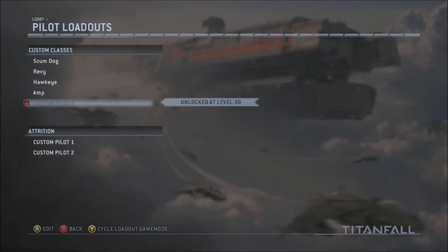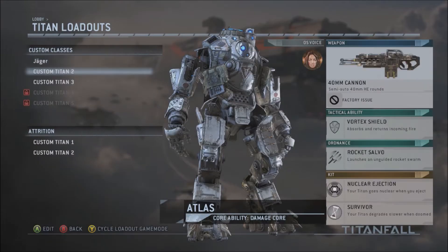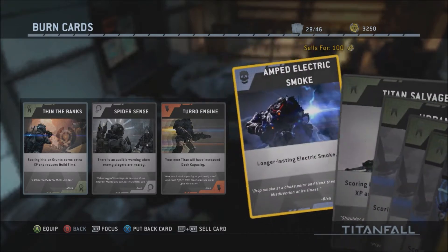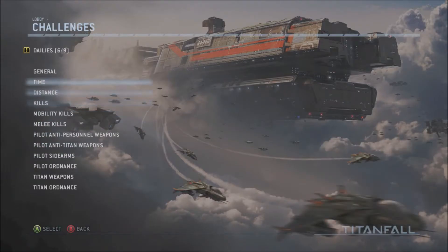We unlock our fifth custom power class at level 30. I always forget about that — burn cards. Let me just take a quick look at the dailies before we jump in.